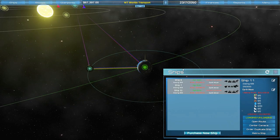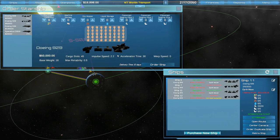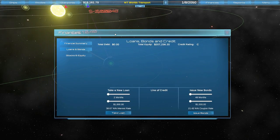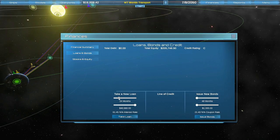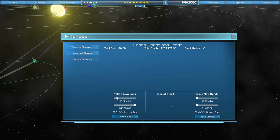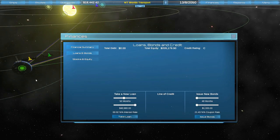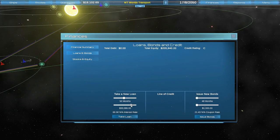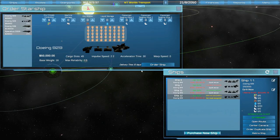Let's buy another couple of ships — we'll do a bigger one for food. We are out of money, so let's take a loan. My credit rating starts at C so the interest rates are really bad. I only need about $33,000, so we'll take that loan and buy the water ship we need.